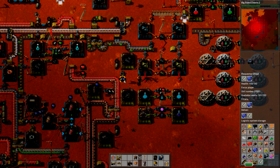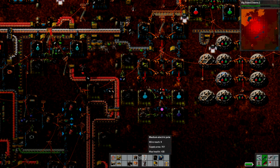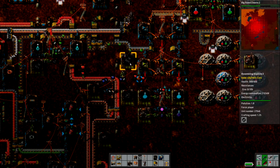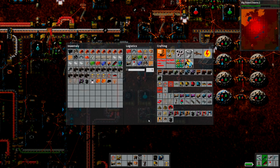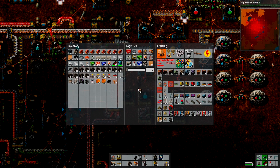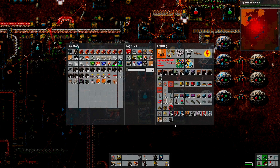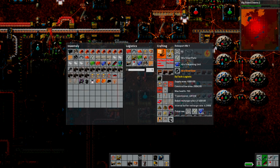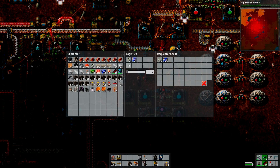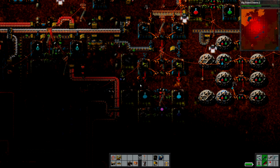How the heck am I going to do this? We need 90 steel plates, 45 processing units, and 45 steel gears. We're going to need you to store a lot more than that — let's say 200.